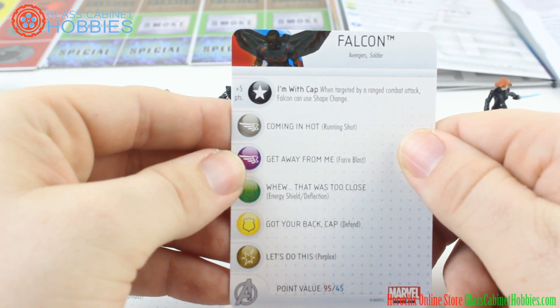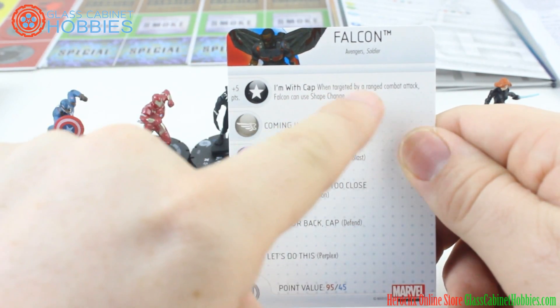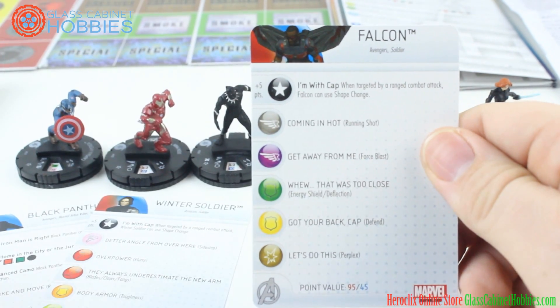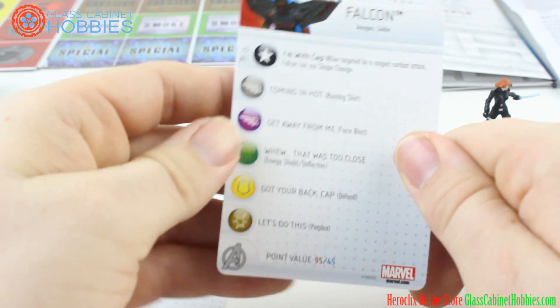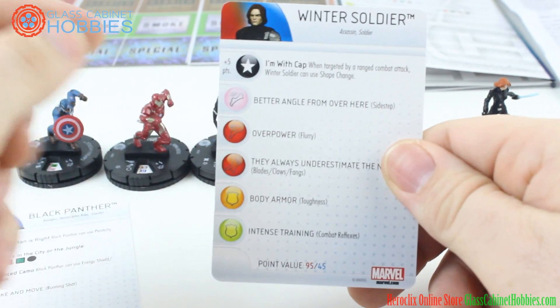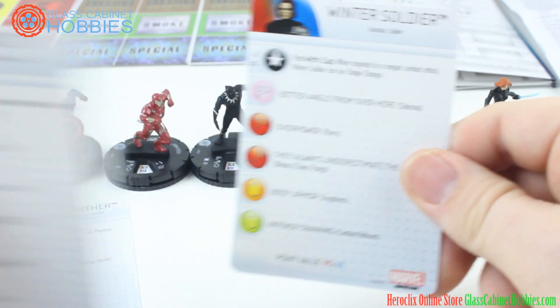Let's take a look at Falcon. His trait is 'I'm with Cap' — when targeted with a ranged attack, he gets shape change. 'I'm with Cap' gives shape change from range, and 'Iron Man is Right' gives plasticity. Falcon has no special powers. His keywords are Avengers and Soldier. Winter Soldier also has 'I'm with Cap' — when targeted by a ranged combat attack, he gets shape change, and no special powers there. His keywords are Assassin and Soldier.